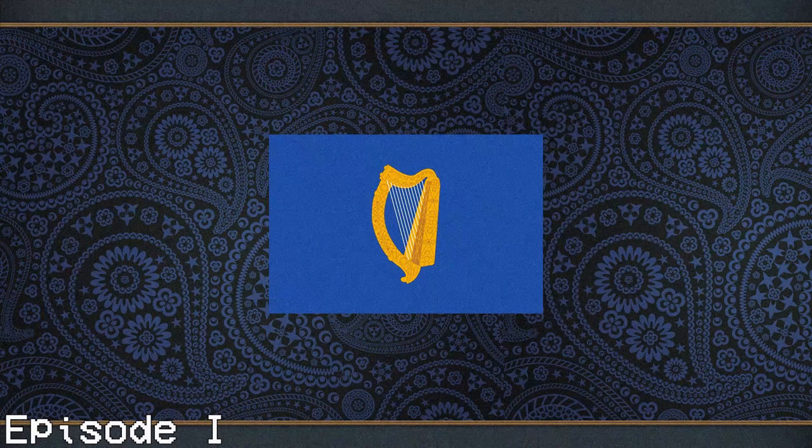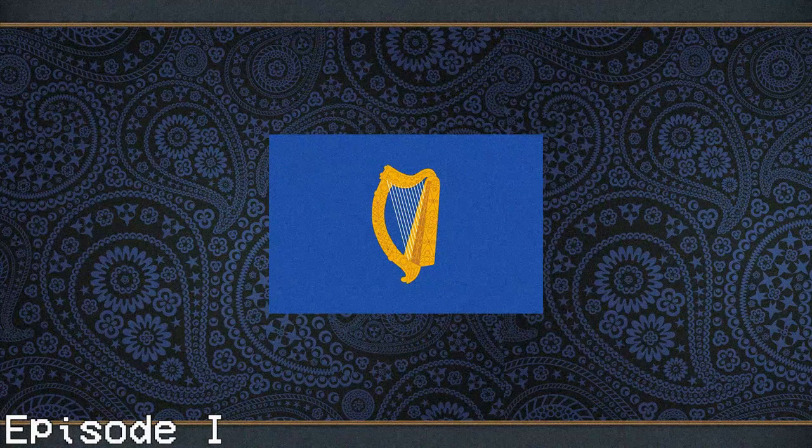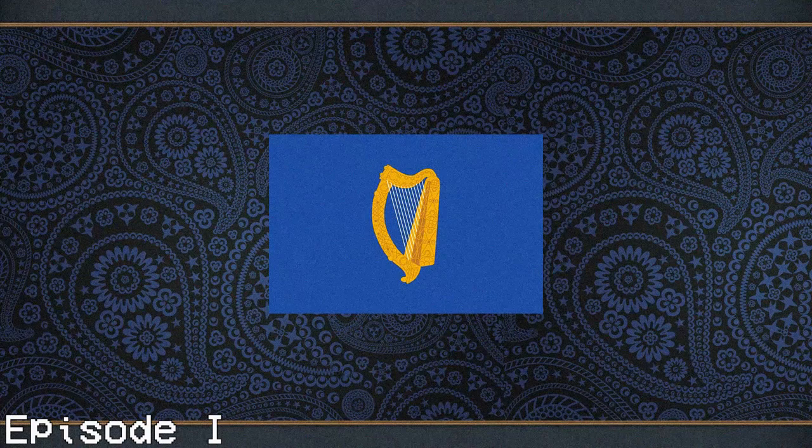Blue is associated with the mythological personification of Ireland, who is likely based on a number of real queens bearing the same name who lived during the 10th and 11th centuries. This name is Garmlach, a common name that, taken literally, can be translated to mean Blue Sovereign.